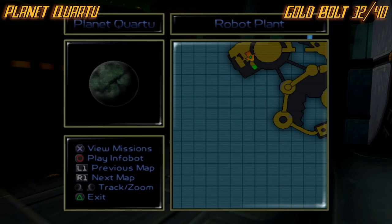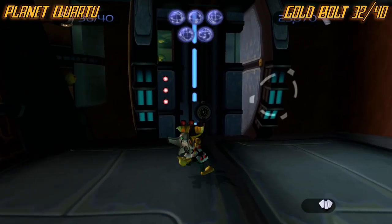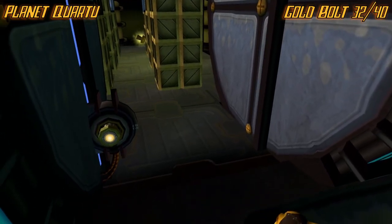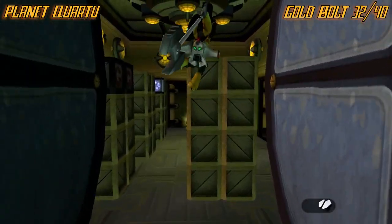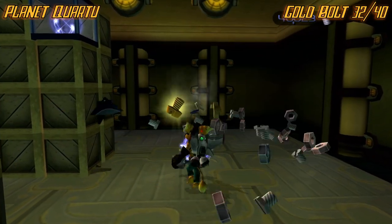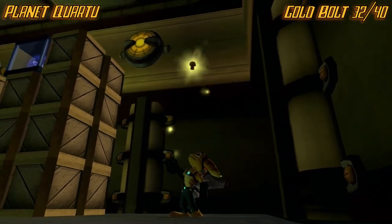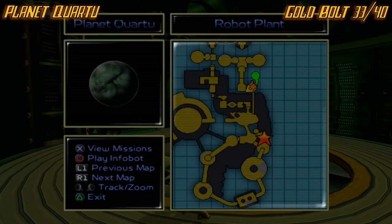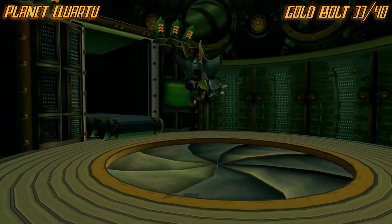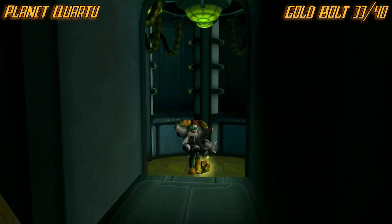Now we're on planet Quartu. Go to the area where you originally enlarged Clank over to the left. There's going to be this little secret code thing here. I don't think you can get this right at the beginning of the level — I think you get that gadget a little bit later. But it's behind all these boxes right here. For this next one, come up to where you met Clank's mother, and if you look up, there's that thing right there. Swing up there, go through this little pipe, and it'll be right here.